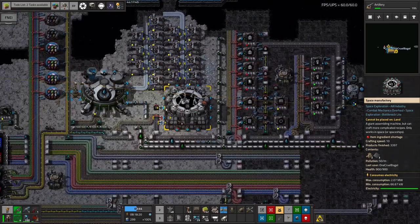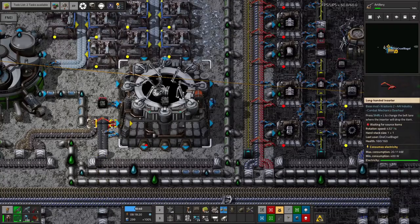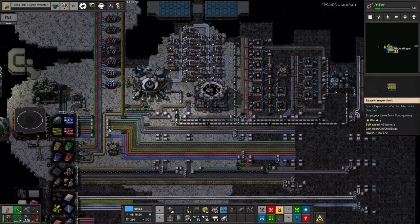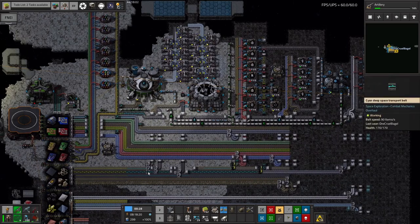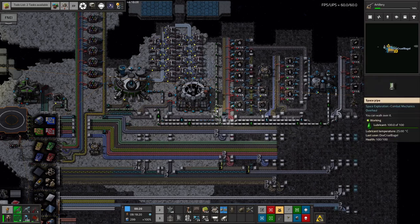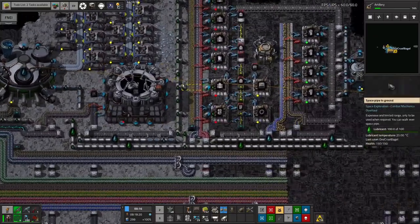It means we have to bring up all the parts - the low density structures, heat shield tiles, and steel all need to be brought up in massive quantities. As I've been setting this up we've basically been running out of steel all the time because steel is required in huge quantities for everything. It should be on this belt down here but we don't have remotely enough, so everything is just grinding to a halt. That's why we're not making scaffolding or belts at the moment.